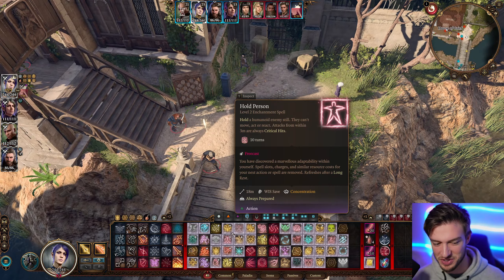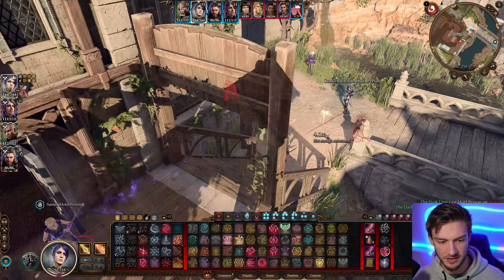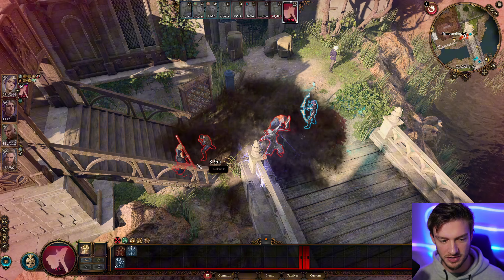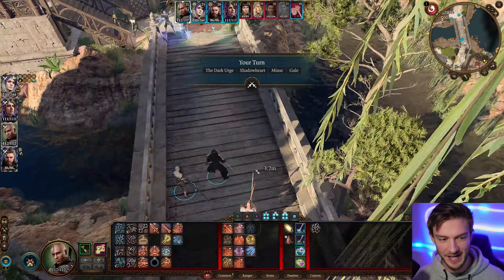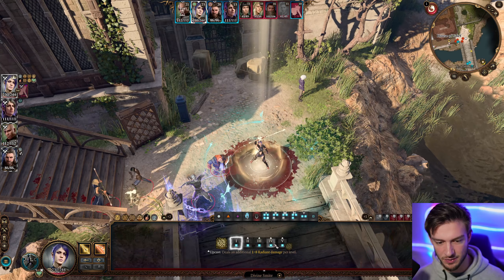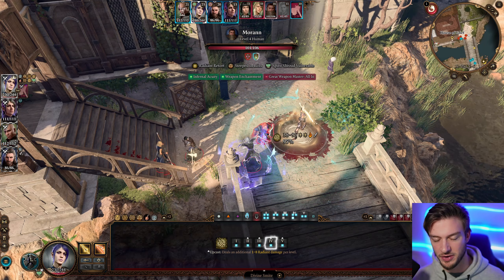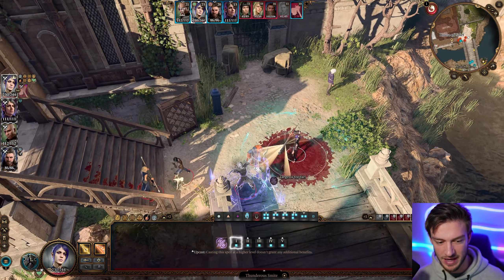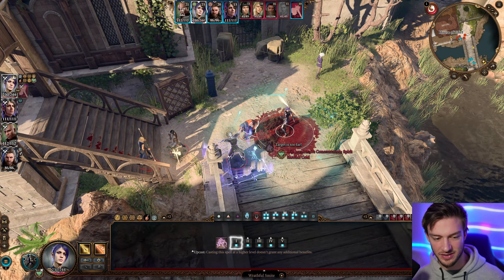When targets are dazed, they have a lower chance of succeeding on that Hold Person save — 99% chance of hitting with Hold Person there, and we have a pretty good spell save DC. Where the Spiritual Weapon really shines is that it can't be blinded, so you can actually use it to go around and attack anyone set up in darkness. That broke the concentration — very useful in situations like that. I also used Gale to Hold Person just because I had terrible luck. We can now go around and do our favorite Divine Smite, which caps out at level 4 — that's typically the highest we want to use.